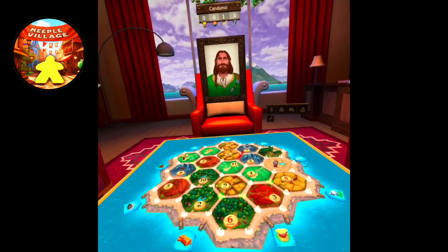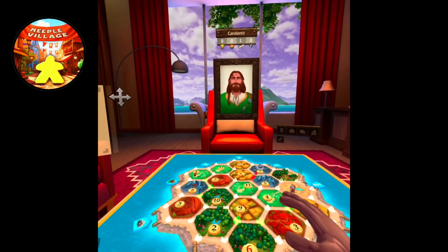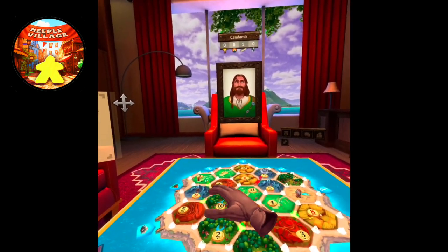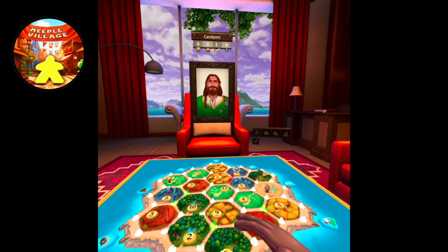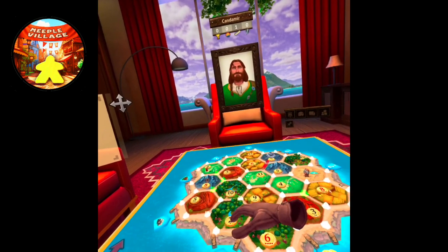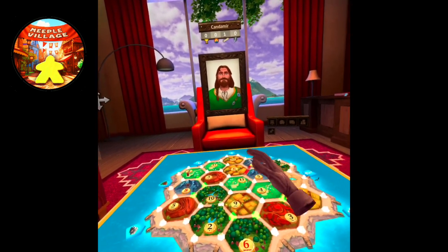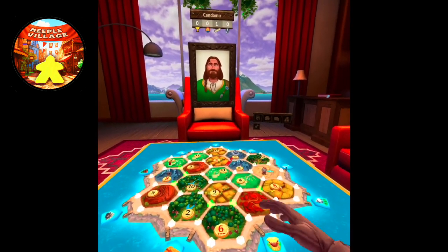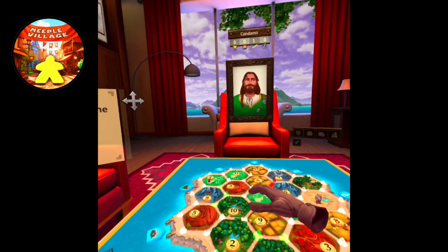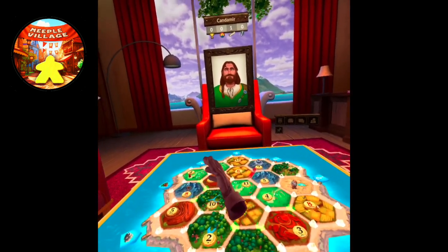Thinking about that, I want to try and get as much variety of resources as I can with my settlement, and also try to get close to high numbers. High numbers are depicted in red — eight rolls a lot, six rolls a lot. The two doesn't get rolled very often. Nines are pretty high up there. Looking at that, I like this spot — it has a six, a nine, and gives me three different resources. This other spot has an eight, a five, and a ten, also with three different resources.